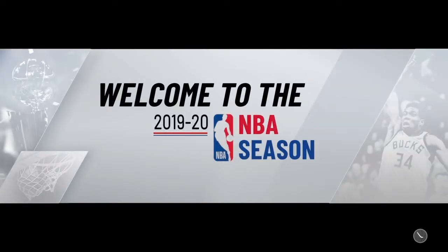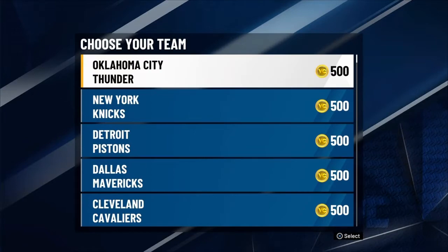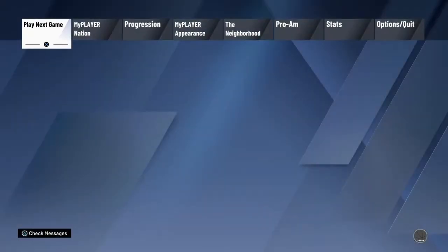When your player loads up, you're gonna pick a team that has a MyNation mode. You can pick any team that has it, any of those teams they offer you. I picked the Cavaliers.